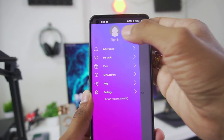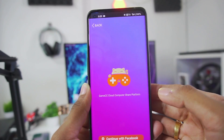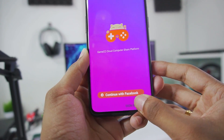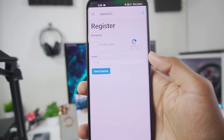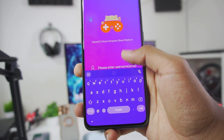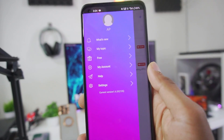If you guys haven't tried Game CC yet, let me show you how it works. Just go ahead and open the app. To start off, tap on the sign-in option, then tap on agree. You'll need to log in or create a Game CC account — tap on sign in with email. If you don't have a Game CC account, tap on sign up and register by entering your email address. I already have a Game CC account, so let me log in.